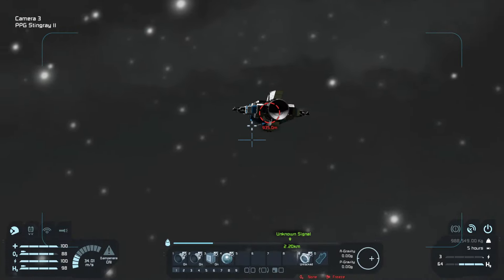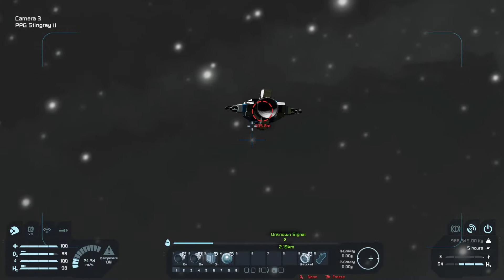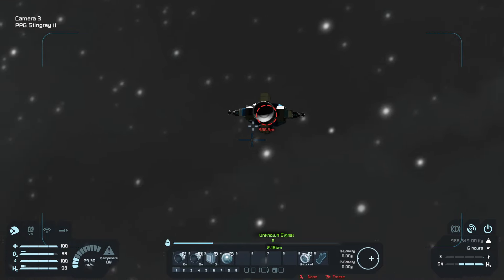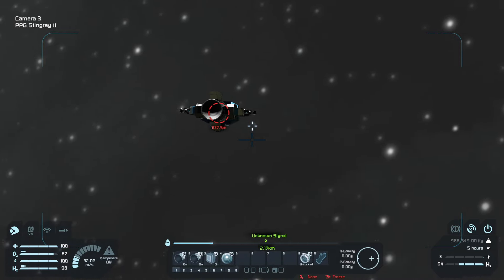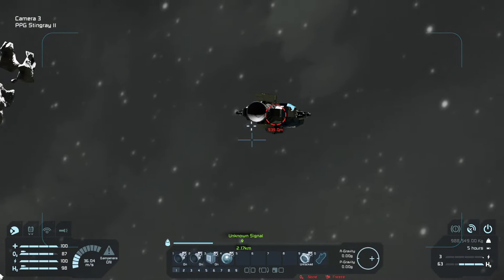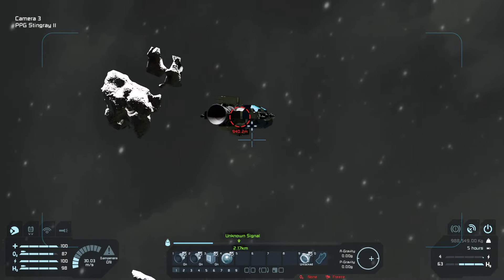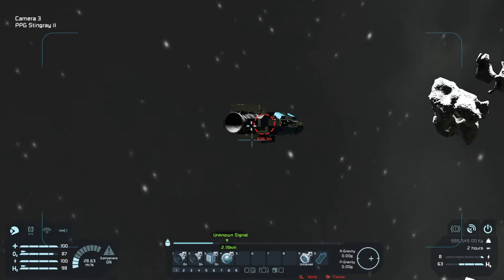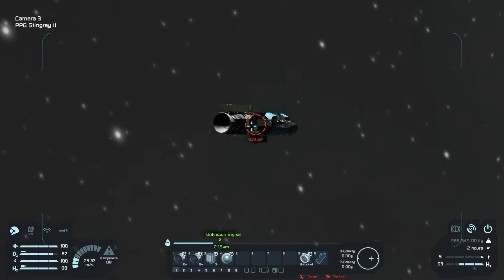We can bombard it going forwards on either side so our turrets can take care of these gatling turrets, and then go from there — that's a possibility. Let's just double check on this side what it's looking like.